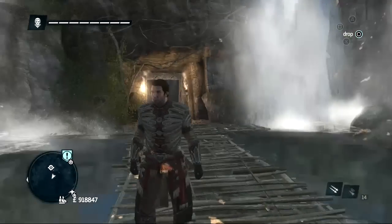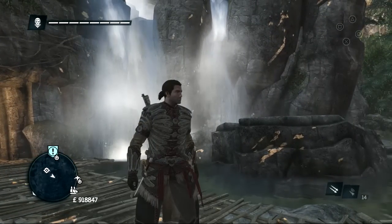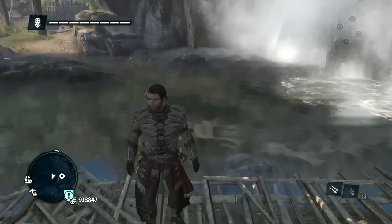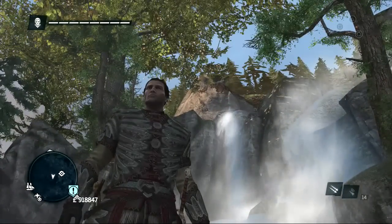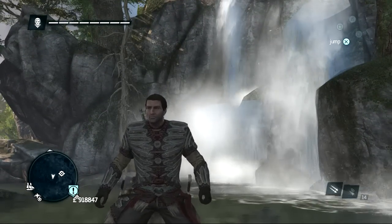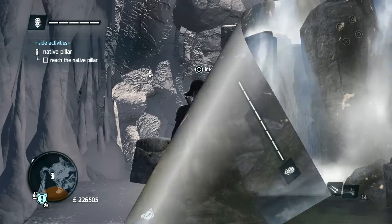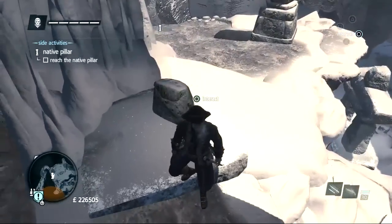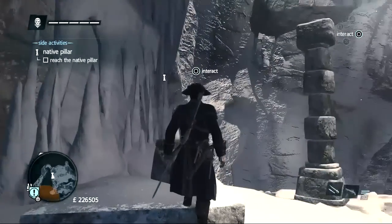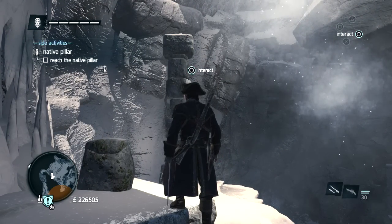Actually, solving the native pillars gives two trophies, which is pretty good - one for taking the armor and one for solving the pillars. I'm Sheikormak and wish you a nice game. Assassin's Creed Rogue - I'm Sheikormak in the captain's outfit and this is my first native pillar in this game.